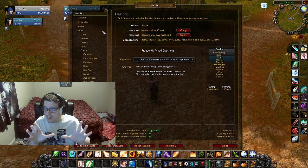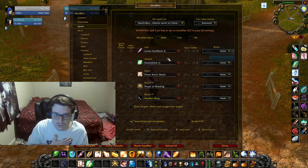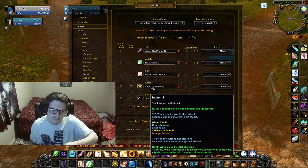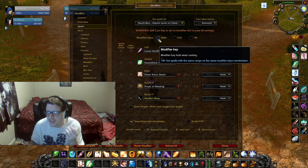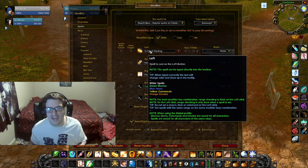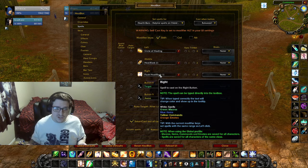You just go to Spells, and I'm a clicker — I know it's a sin in WoW to be a clicker, but I am. You just put the spell you want in. That's left click, middle click, right click, mouse button four, mouse button five. If you get too many spells, that's where Shift comes in. Shift left click does Circle of Healing, shift middle click does Heal, and shift right click does Flash Heal. This is the main thing you're going to mess with in Heal Bot.